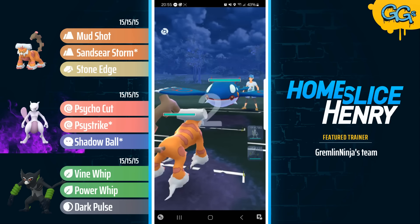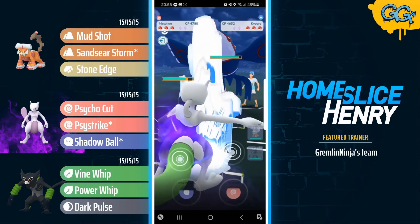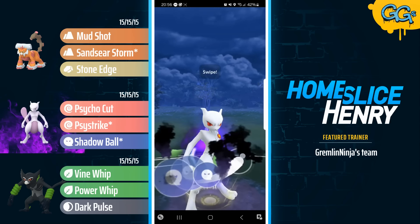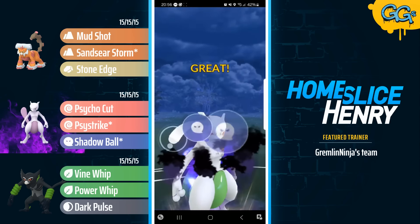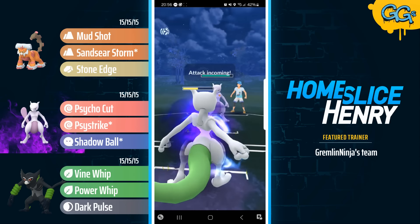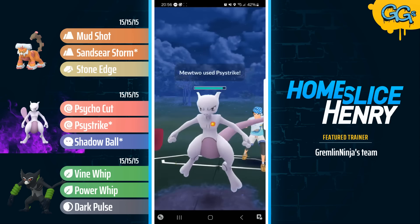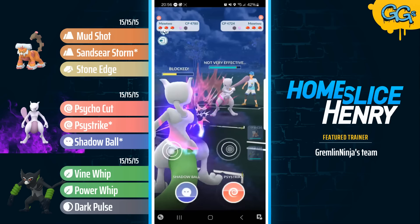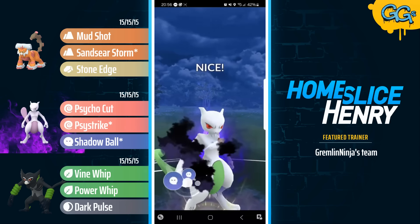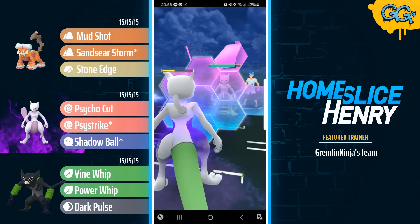Hopping into the first match, picking up a terrible lead — Therian Landorus into Kyogre. Immediate save switch into the Shadow Shundo Mewtwo. Opponent staying in here with the Kyogre, they try and go for a Shadow Strike catch onto their own Mewtwo, and they're gonna pay for that decision. Shadow Ball will be shielded up by the opponent, but the opponent is so far behind in terms of energy that they now have no way of making a play for Switch. Shadow Mewtwo farming up, going for the Shadow Ball — this Shadow Ball will easily pick up the one-hit KO onto the opponent, so they're forced to burn the final shield.